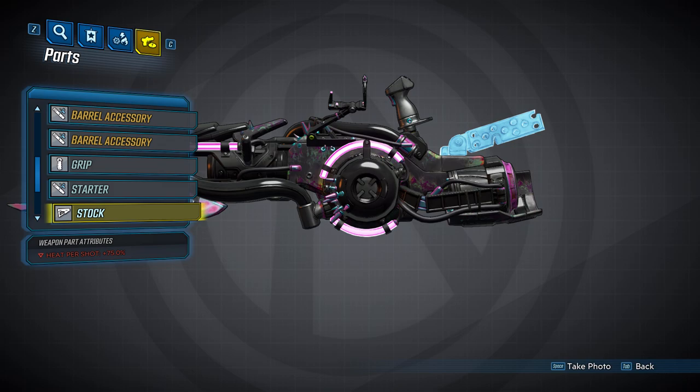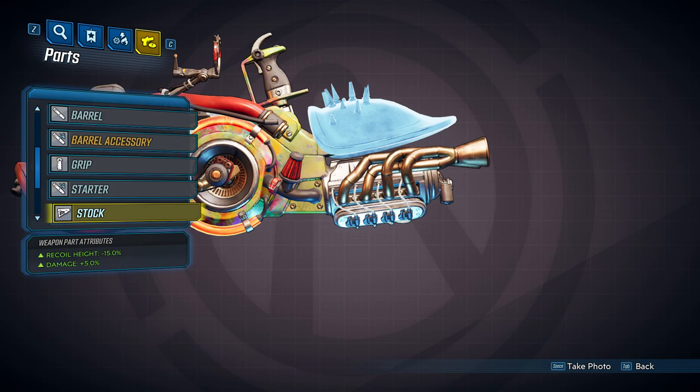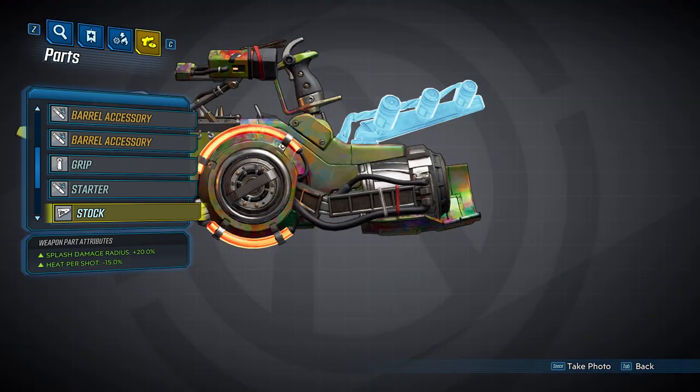For the Chukka, it won't change the damage on the gun card, but each tick of damage will deal double the base damage. For the Zooka, it will simply double your projectiles. The same goes for the Shredda, but if you have the Shredda accessory that gives you an additional projectile per shot, it will give your Shredda four projectiles. The fifth stock will decrease your recoil height by 15% and increase your damage by 5%. And the last stock will increase your splash damage radius by 20% and decrease your heat per shot by 15%.